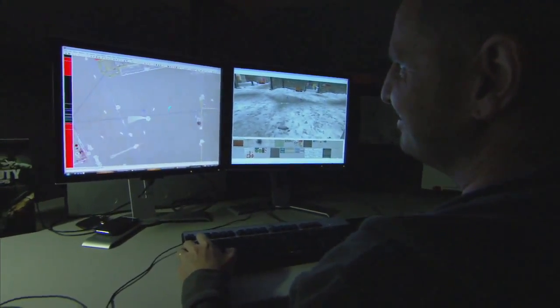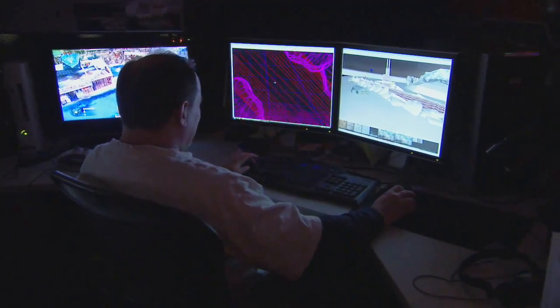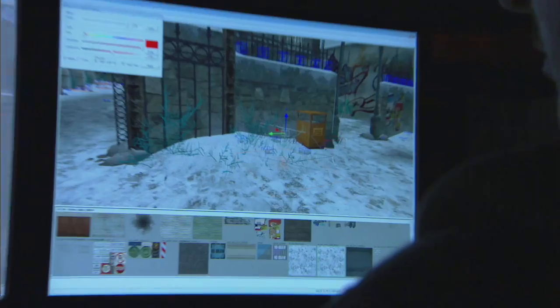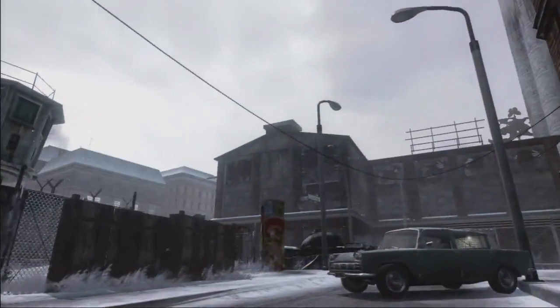One of the big agendas with this map pack was to listen to feedback that people have been giving about all the maps they've been playing since the game's release. They want more verticality, more sniper opportunities, and they really love the interactivity we did. These are components we wanted to bring back in a pretty big way in the first DLC offering. First Strike is going to be available February 1st for 1,200 Microsoft points, and it will be available on Xbox 360 first.